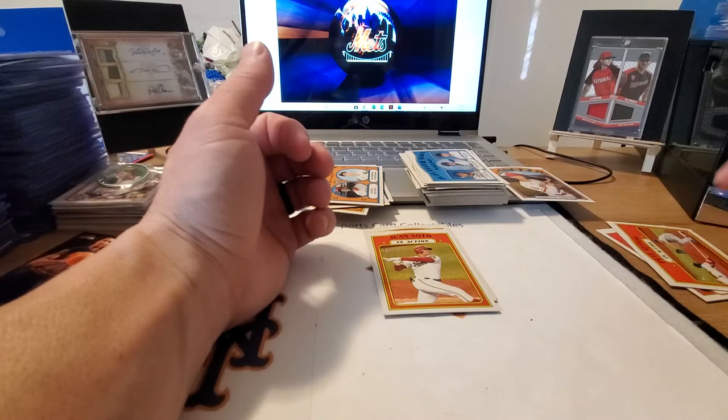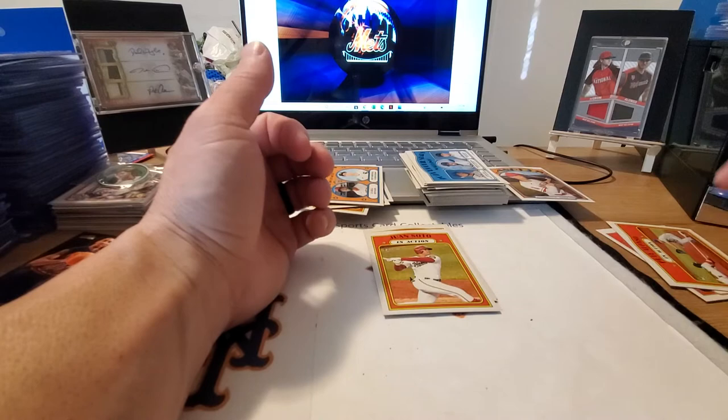So all in all, not too bad. No autographs or relics in this set that we pulled, but not too bad. I'm going to have to go back through them and see which short prints I missed. Check me out on eBay under Dakine Sports Dash 30, as well as Mercari under Dakine Sports Cards Collectibles, and OfferUp as well. Hopefully everybody enjoyed this video — I should have a couple videos coming up by the end of this week. Once again, thanks for watching. Aloha.